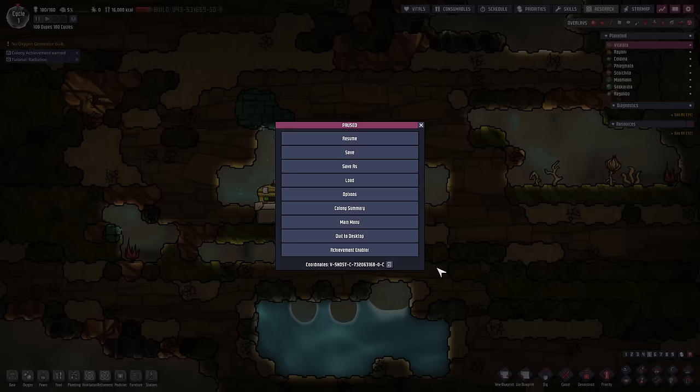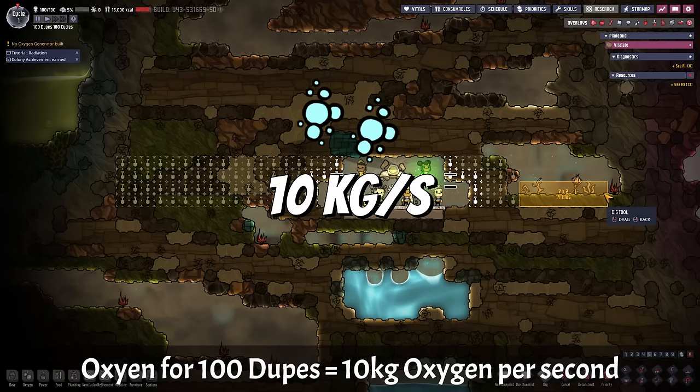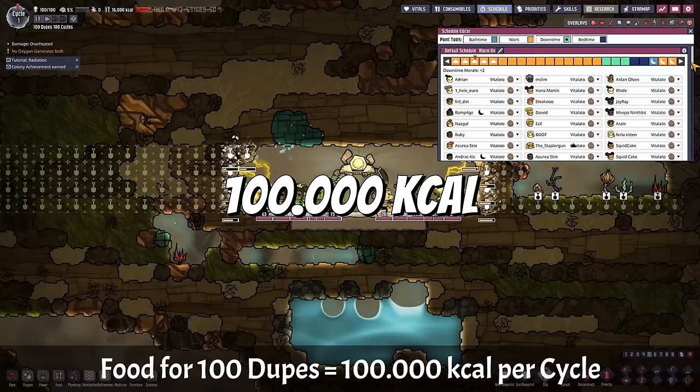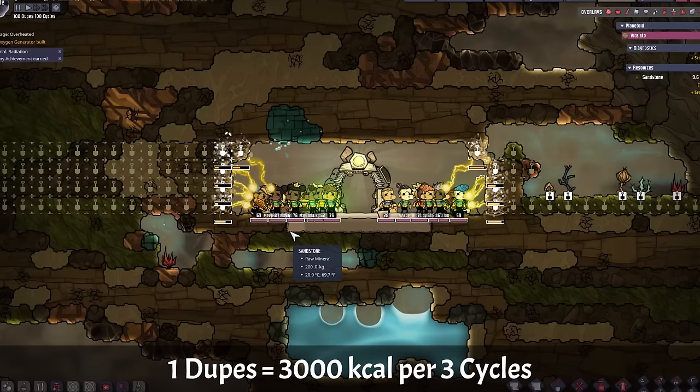Step 4: Math. Unpausing will cause all dupes to start breathing — with this many dupes that's at least 10 kilograms of oxygen per second, not counting diver's lungs or mouth breather traits. For food, dupes need roughly 1,000 calories per dupe per cycle, which comes to a stunning 100,000 calories per cycle. Some dupes can eat only every 3 cycles, needing 3,000 calories that cycle.